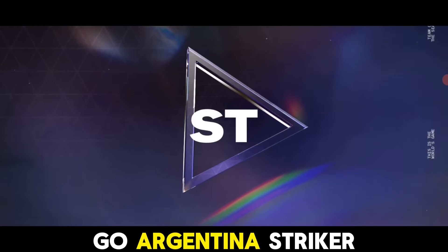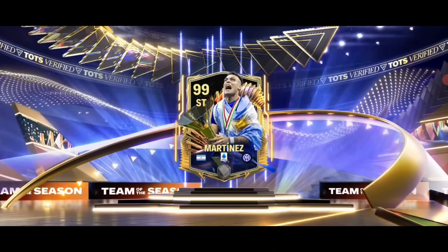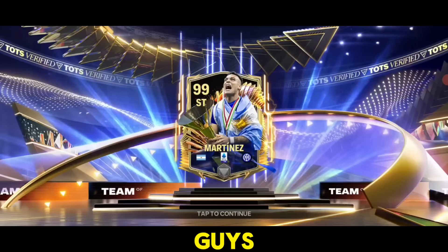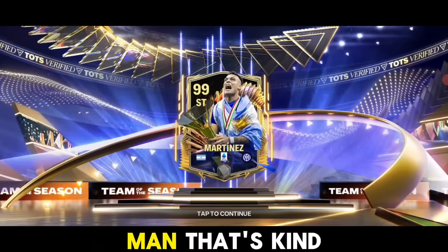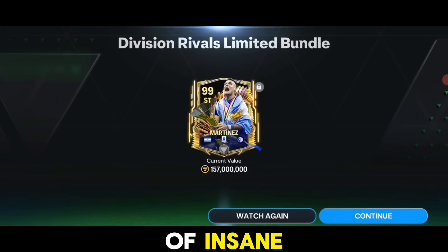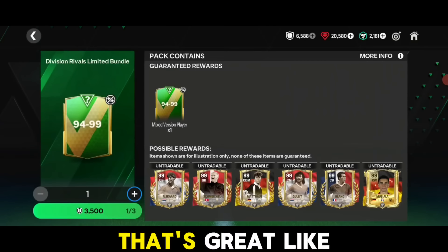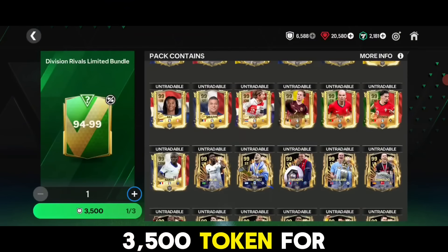Here we go - Argentina striker, Inter Miami... is it Martinis? We got a 99-rated Martinis card! This is crazy, man - that's kind of insane. I can't believe it yet. 3500 tokens for a 99-rated card is probably amazing.